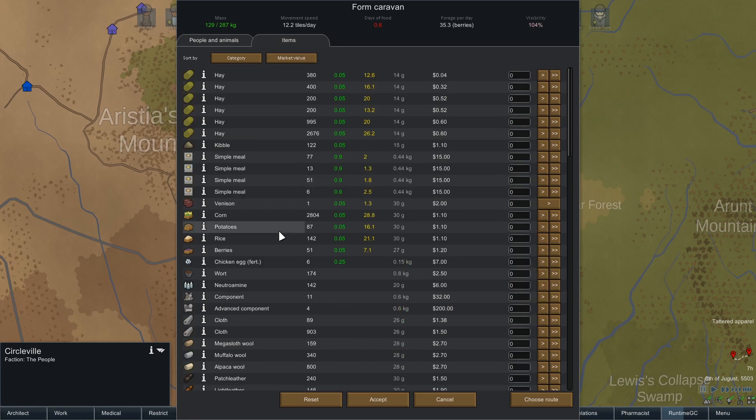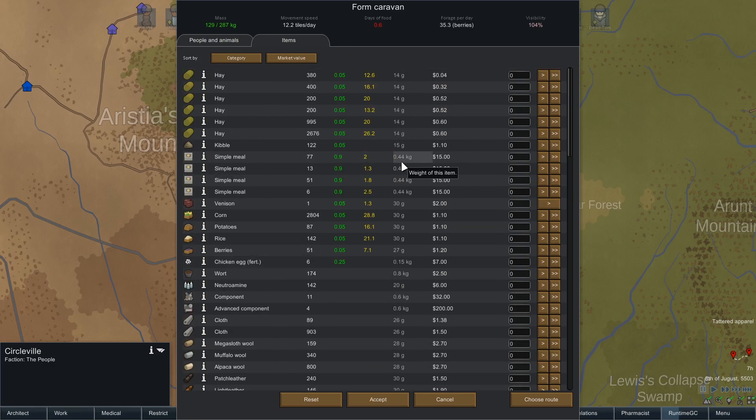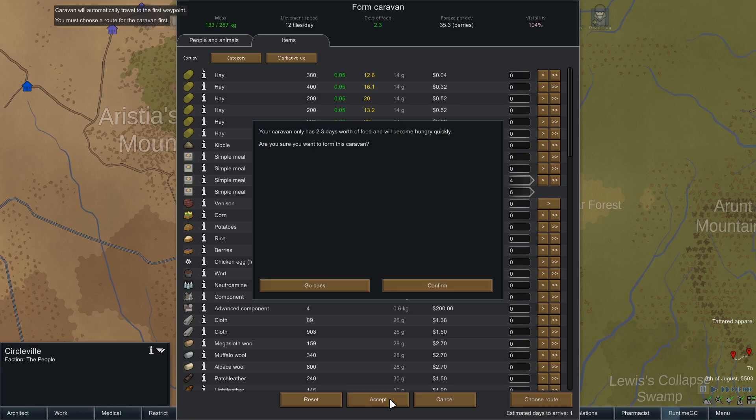Any other items? We need to take some food, obviously. Where is our — do we not have any — we only have simple meals right now. We'll take the ones that are least likely to rot. We only have six of those. 2.3 days. We'll take that and we'll buy a little bit more food when we get there. We could take some raw food too but I'm not planning on it. Okay, choose a route — we're going to there, and we accept. Confirm — it's not a two-day trip.